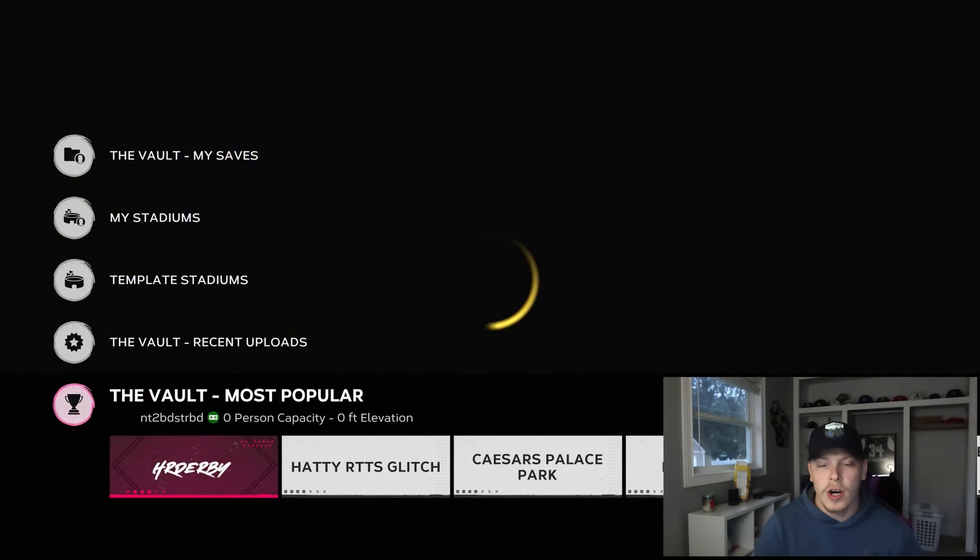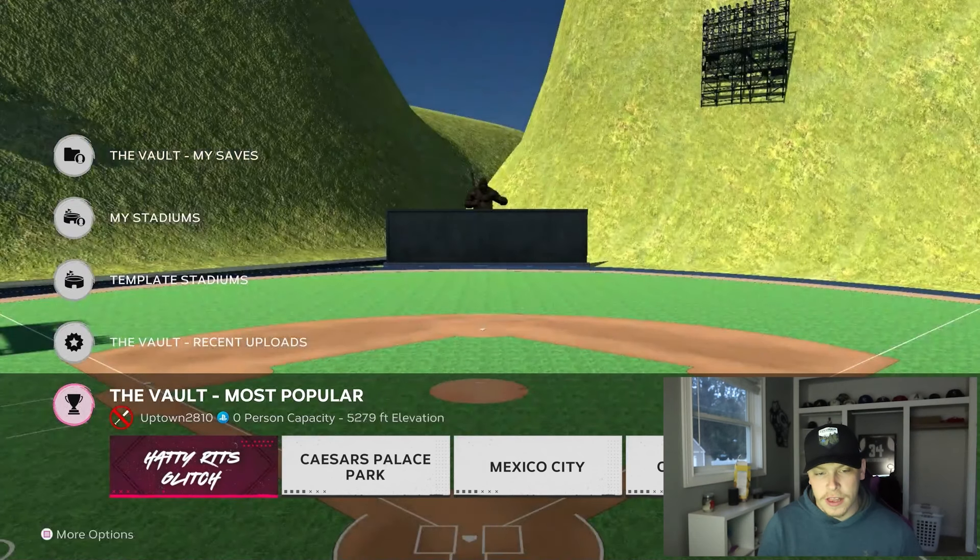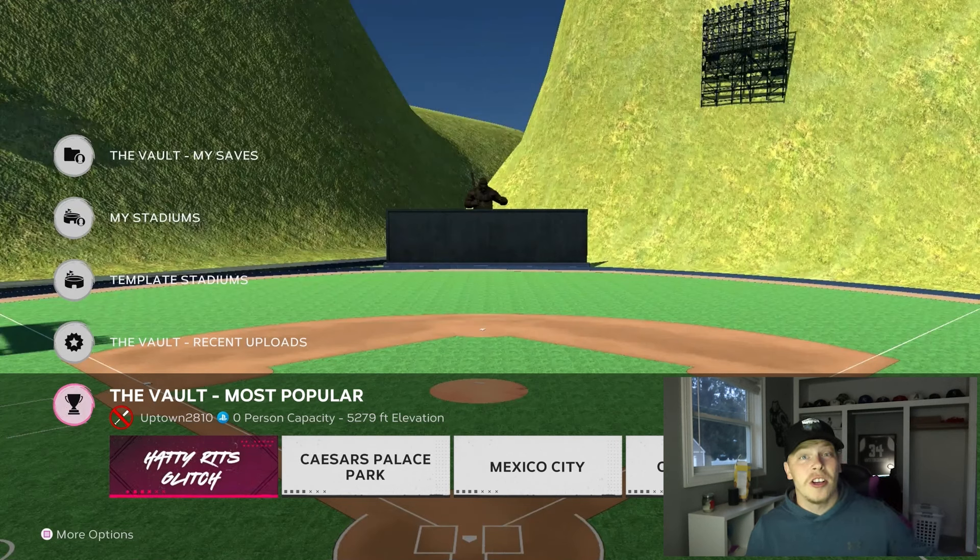Home Run Derby stadium is going to be really good. The one I use is called 'Hades broke for the show glitch' — shout out to him. Either way it's the smallest field you could possibly have: the walls, the dimensions, max elevation. The ball flies out of here.